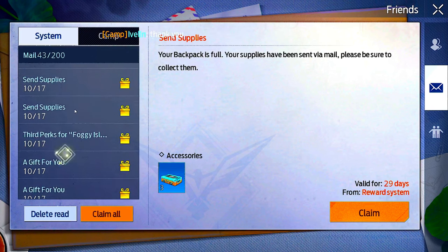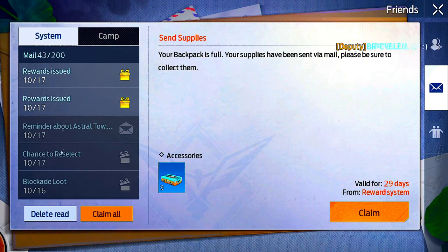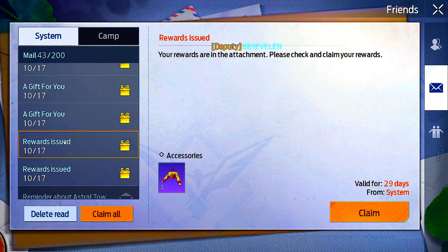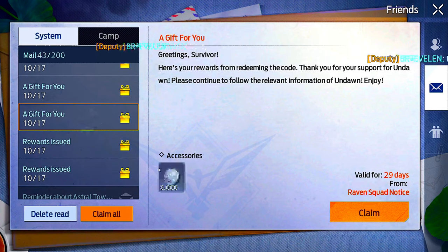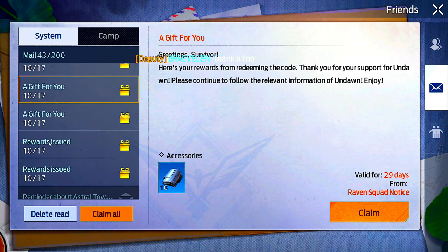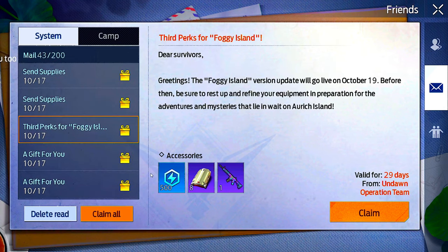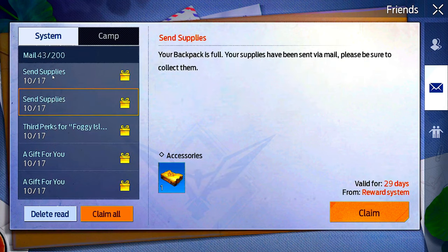Not everything is redeem codes, but there are gifts and whatnot. You can see there are codes here — I got this, got this, got this — there are a couple of bundles, a couple of coins, a skin, another skin, a whole bunch of stuff.